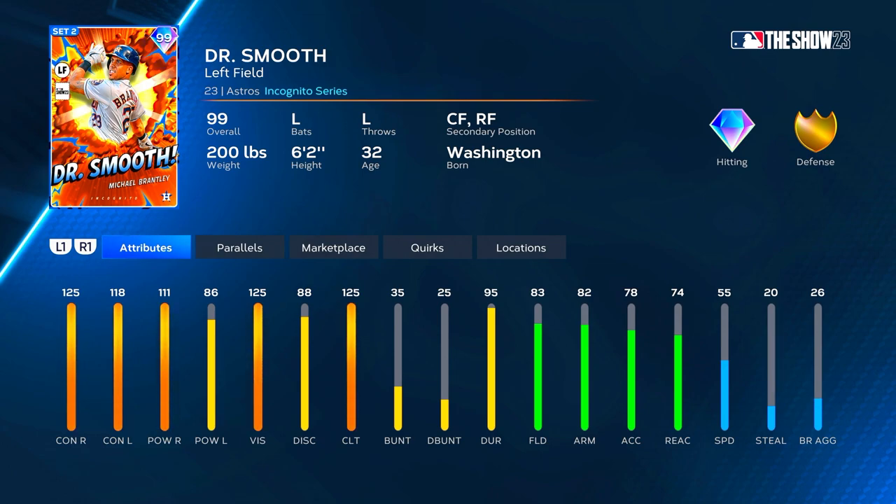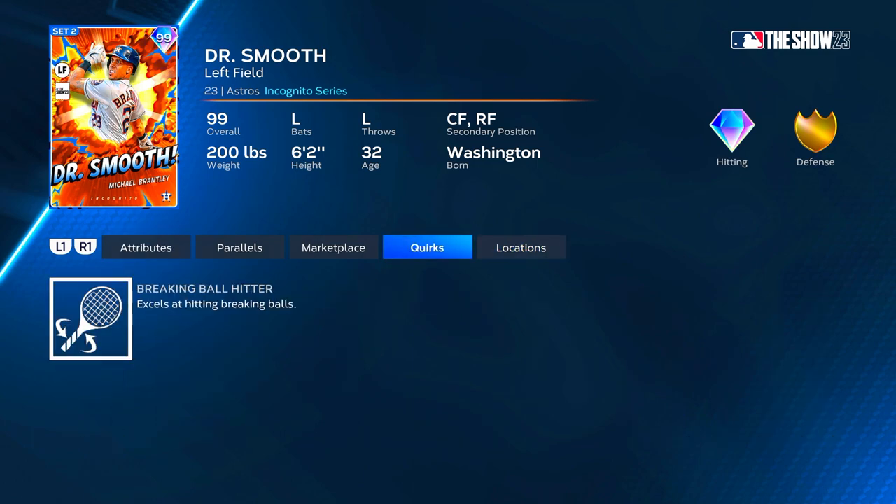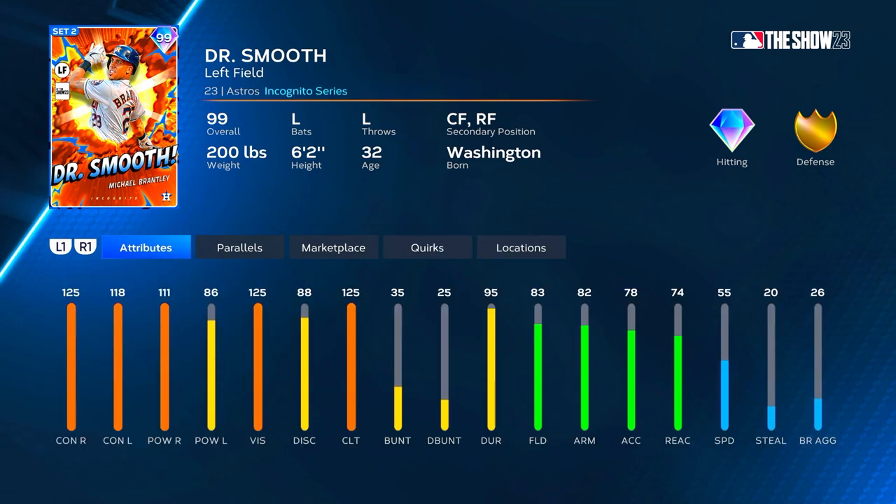He's got good numbers. I really didn't expect him to have that much power, but he definitely has good power against righties and holds his own against lefties. At P5, getting up to 125 and 116 versus righties, then 123 and 91 against lefties. He also keeps that 125 clutch. Fielding goes up to 88 at P5, arm strength up to 87, reaction up to 79 with 60 speed. He'll play gold defense anywhere but is really only a corner outfielder or DH due to speed. He only has one quirk: breaking ball hitter. Brantley usually has a good swing — let's see what he's got.